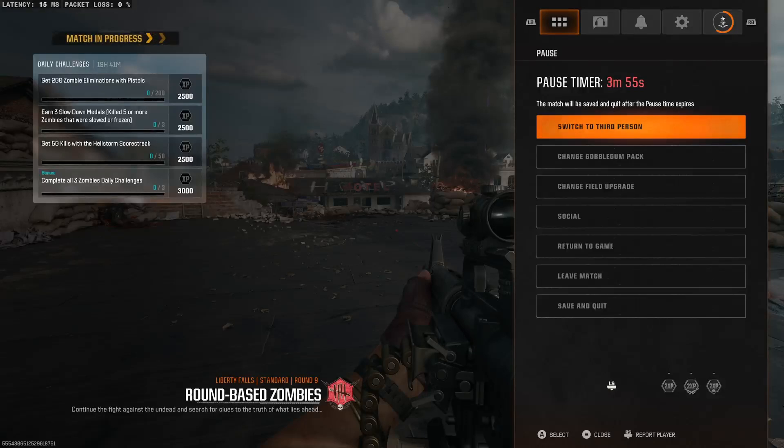The other map I haven't tried yet, which is Terminus I believe. This one is just Liberty Falls, and overall it's pretty good. You still buy stuff off the wall. You still have bubblegum, though it doesn't seem like any of the bubblegums are infinite — they're all limited quantities, so you actually have to kind of earn them as you play. None of them are just infinite, like some of the base ones.